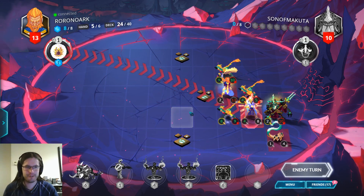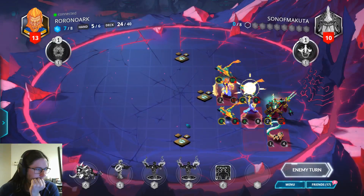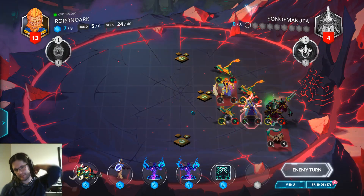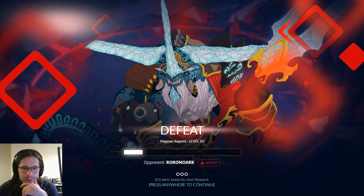If my opponent doesn't have Bond or MO or something, then I probably win. Unfortunately, they probably do have something, so I'm probably dead. I don't know. Rip. Why are they so big? I have no idea how it works.